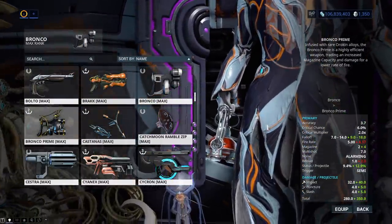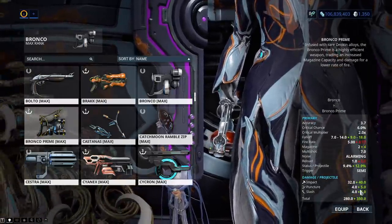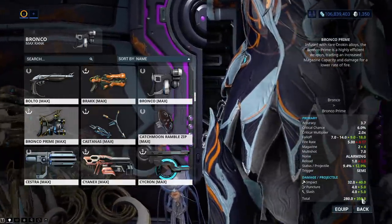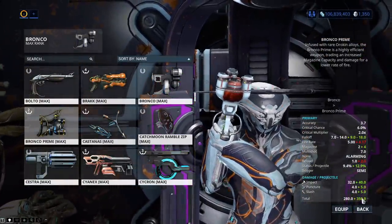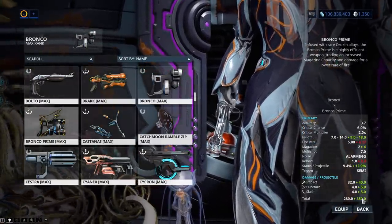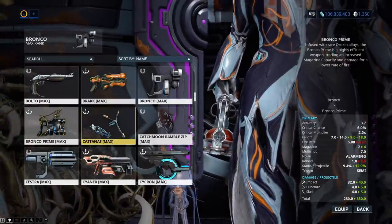And it does 70 more damage? That can't be right. The damage difference is 8 more impact, 1 more puncture and 1 more slash — 80 more damage. That's because you have to remember the Bronco Prime and the Bronco is a shotgun secondary. Hence, it has such a low fall-off.